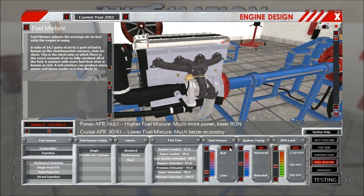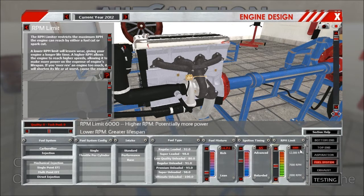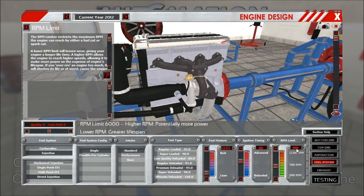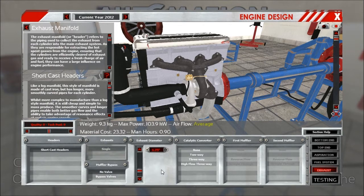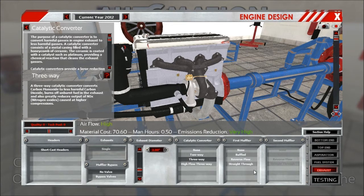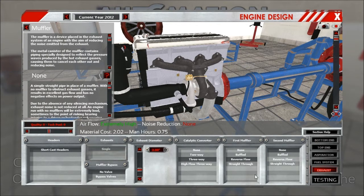So, economic engine — we want to run close to stoichiometric and a bit high ignition timing. Rev limiter looks fine at 6000, and our bottom end should cope with that. So let's go to the exhaust. This engine definitely won't make much power — it's just supposed to be very efficient. Less than 100 kilowatts. One reverse flow and no second muffler — seems reasonable. So let's test this thing.